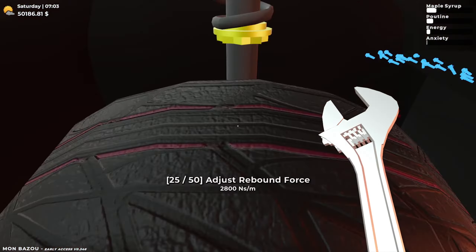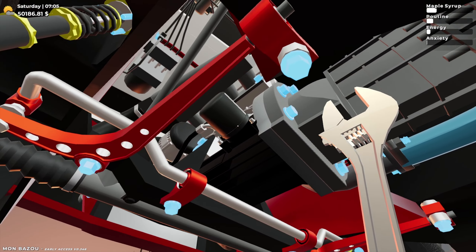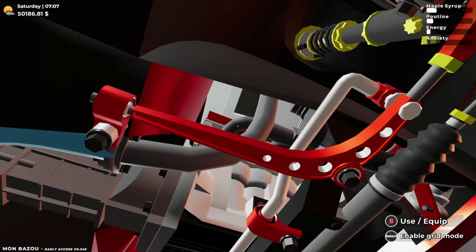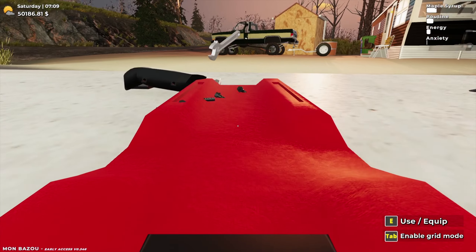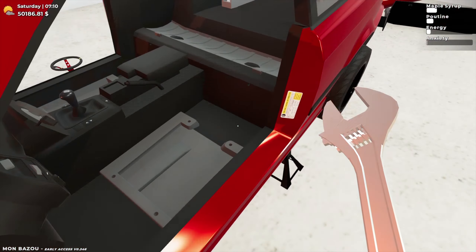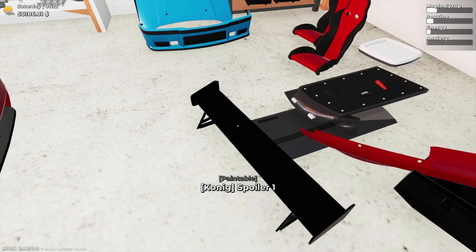I noticed that on the blue car I've been rolling around missing a bolt on the transmission this entire time, so I kind of want to check that while this one's up in the air. It's actually easier to see when the car's on the ground, but it looks like it's not an issue on this car. So I'm going to go ahead and leave that. Let's throw our wrench down and start throwing some parts on it.